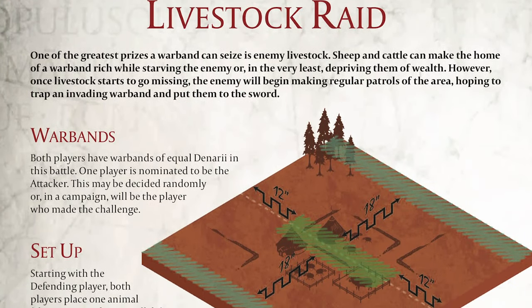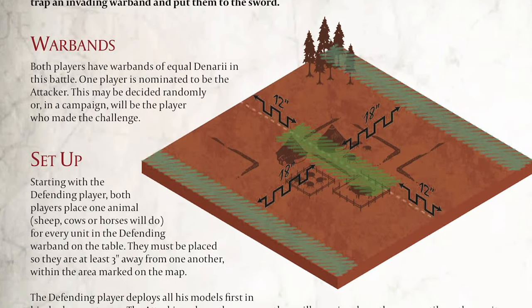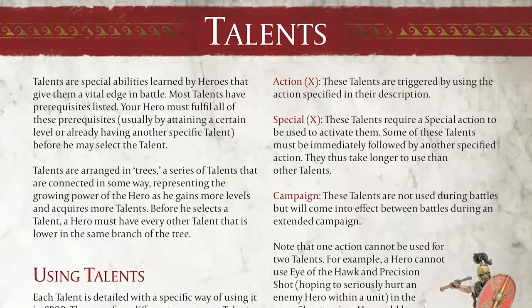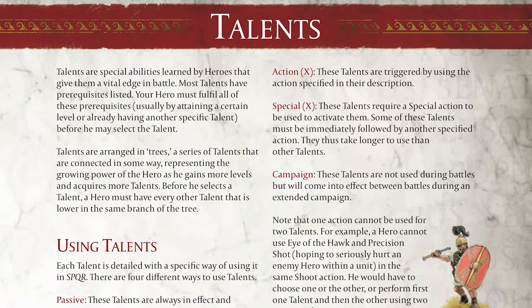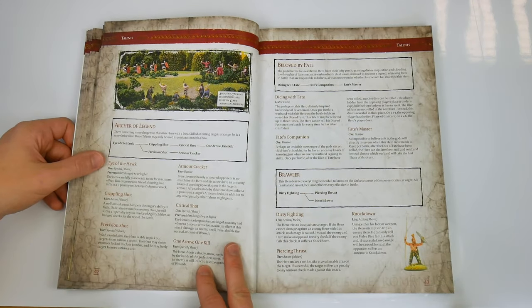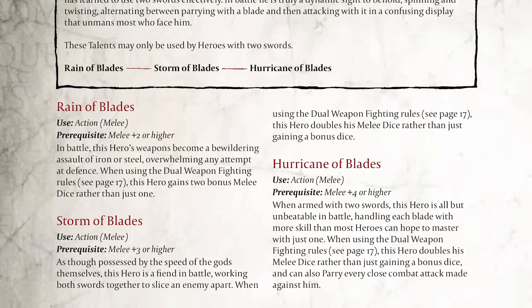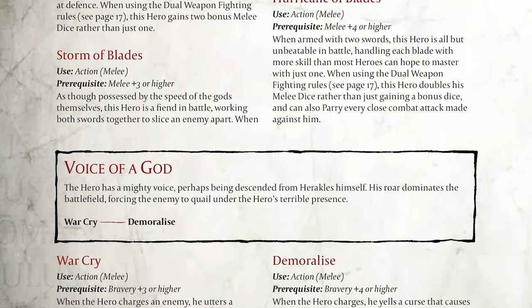Incidentally, Livestock Raid is the game we played for the rules showcase in WI382. To quote the opening line of the Talents section: 'Talents are special abilities learned by heroes that give them a vital edge in battle.' This section dovetails with the character progression aspect of the game — as a hero progresses through battles or campaigns, he gains new talents. Talents are arranged in trees, like Twinblade of Hades and Voice of God, with heroes acquiring the second and third talent as they progress along the tree.